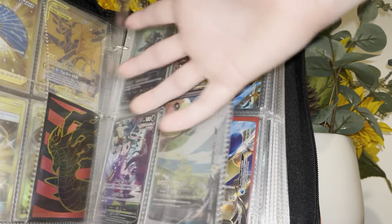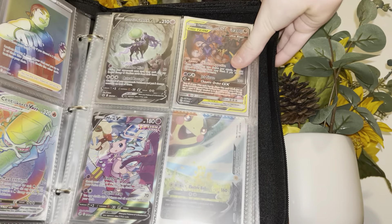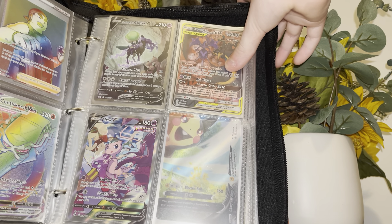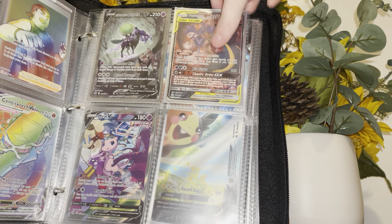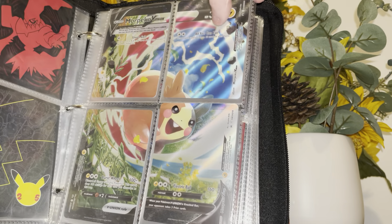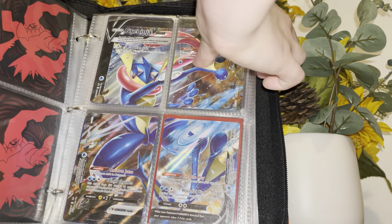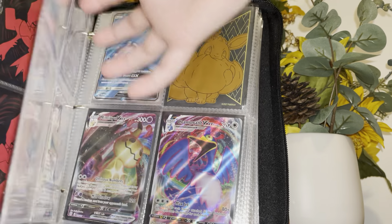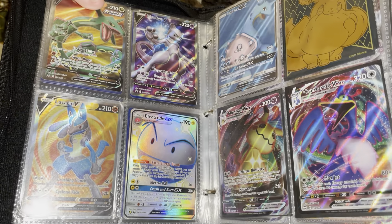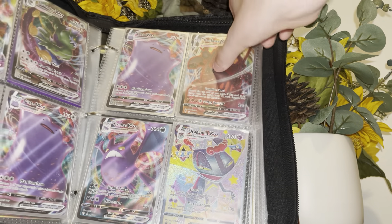Then we have my rainbow rares — I have the rainbow rare birds and then the old art right there. I'm sure you guys can see I have the Mew alt art and the Calyrex. Then we have a V-Union Morpeko and a V-Union Greninja. Then we have full arts like Mew and the Electrode, and then V-MAXes galore.